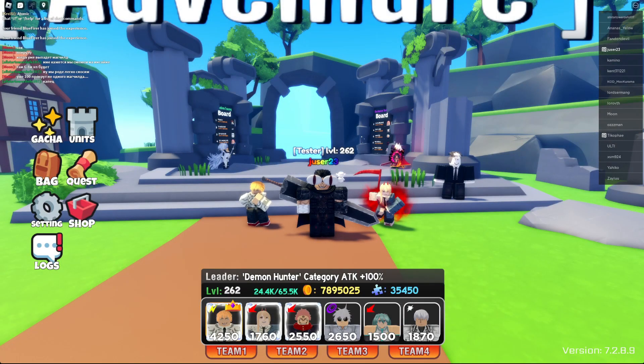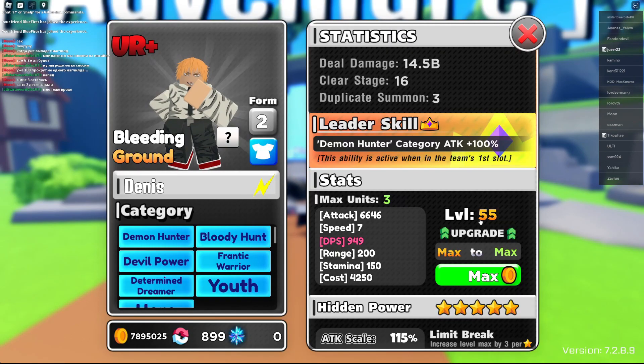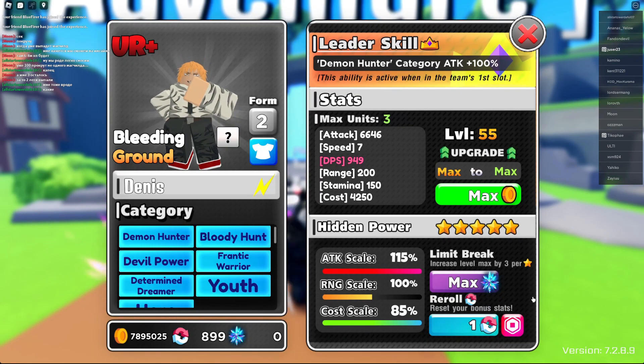Welcome to a new unit showcase in Enemy World Terror Defense. Today I'm gonna showcase Chainsaw Man, aka Denji. I got him on level 55 because I used this new mechanic.